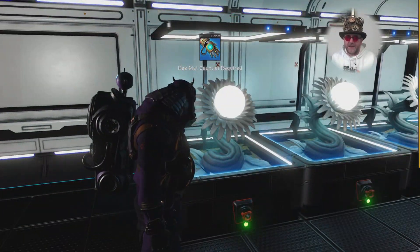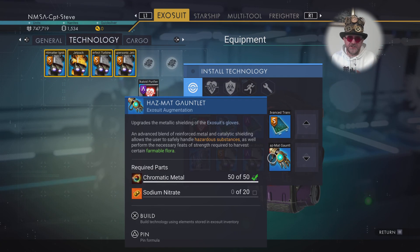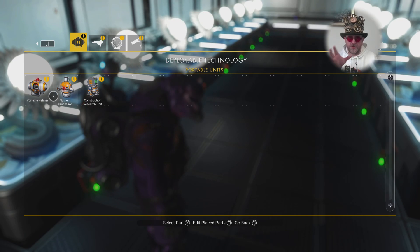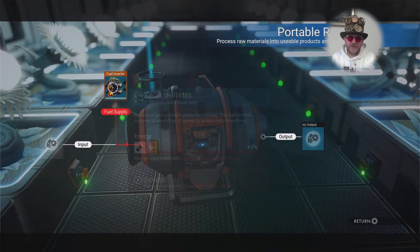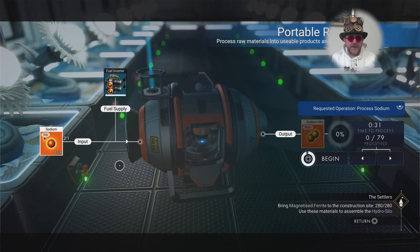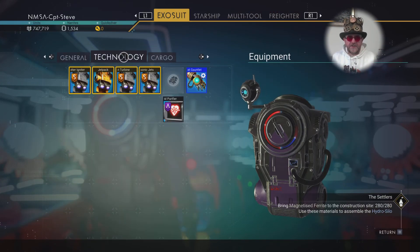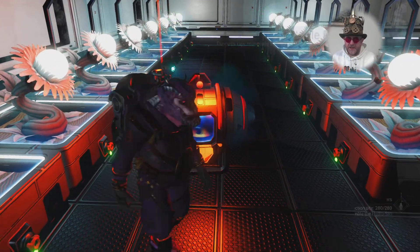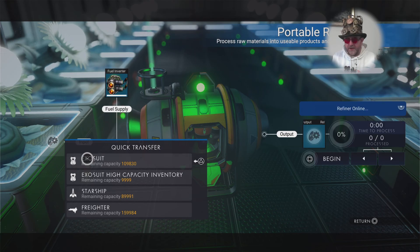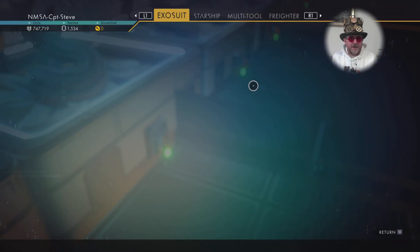Hazmat gauntlets are now needed to harvest my plants, and I've got plants in every single tray — 20 of them. Let's install the hazmat gauntlets. I need chromatic metal and sodium nitrate — the level-two sodium. So I'm going to refine normal sodium into sodium nitrate, put that in — kaboom. Got my sodium nitrate and I can use that to make my hazmat gauntlet so I can pick these plants.